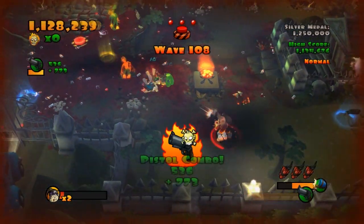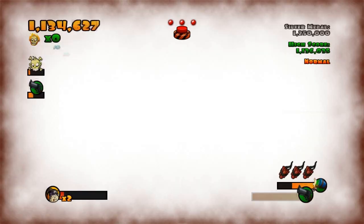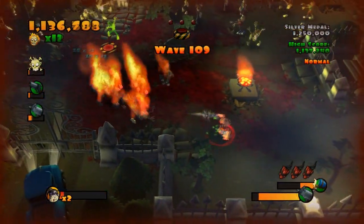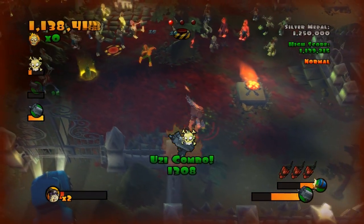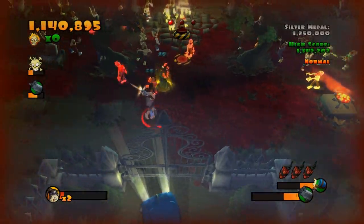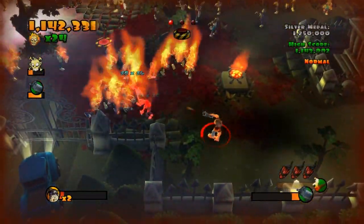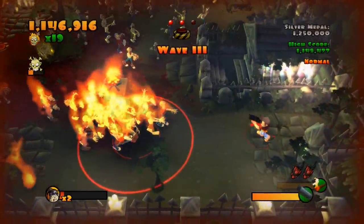We only have a few complaints about Burn Zombie Burn. First, the mouse and keyboard configuration doesn't quite feel right — it's functional, but if you own a controller for your PC, use that instead. The music is okay at first, but after a few playthroughs you'll end up turning it off to hear your own music. And finally, we really wish this could have been co-op multiplayer. As it stands, for only $10 we can easily rate this one worth buying. And since there is also a demo available, we recommend checking it out for yourself before you buy. So start your Halloween season off right by burning the hell out of some zombies.